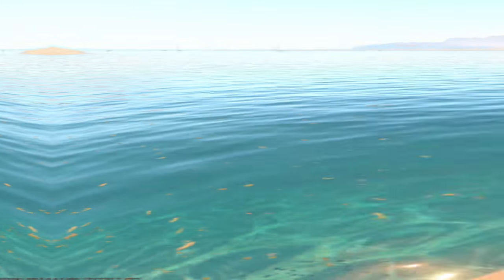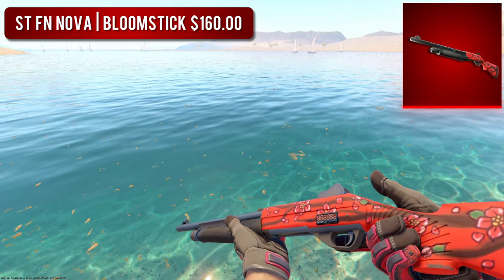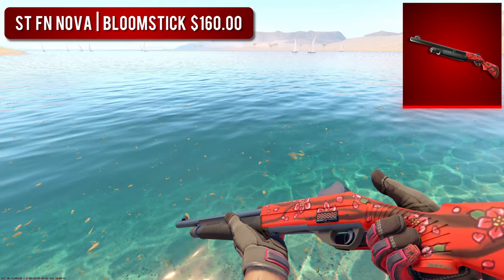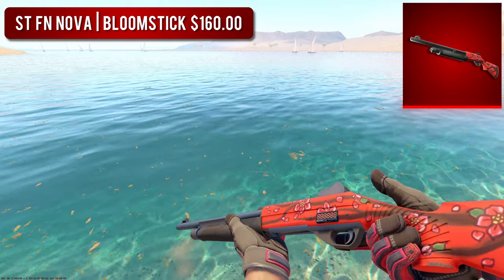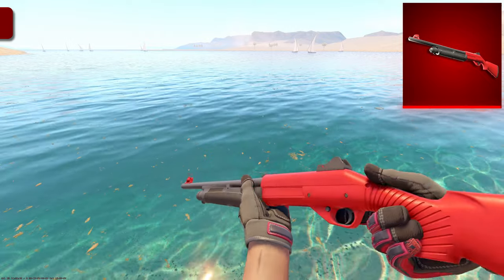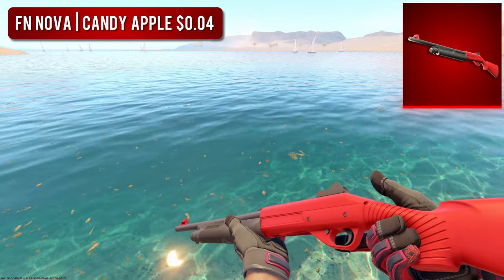Next up, we have the Nova. For the high-tier Nova, I decided to go with the StatTrak Factory New Nova Bloomstick — an absolute no-brainer. The Bloomstick looks so good; I'm a huge fan of the nature skins, and these bright red flowers look amazing. This is a pretty old skin though, so it is super expensive for the StatTrak Factory New version. But if you're looking for something cheaper, I'd recommend going with the Factory New Candy Apple, which gives off a very similar vibe but only costs around 4 cents. Sadly you won't get any nice flowers on it, but it still looks great.